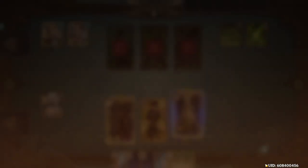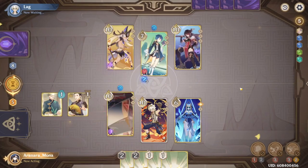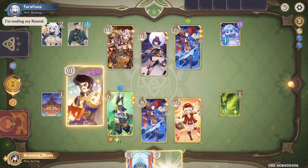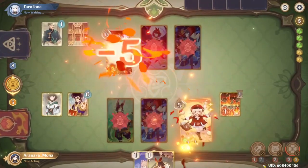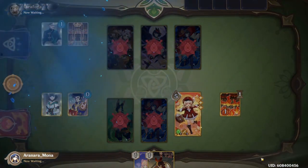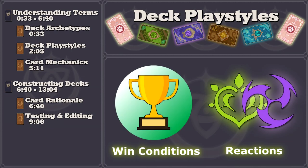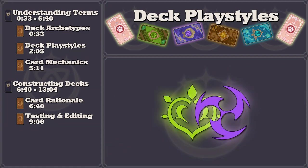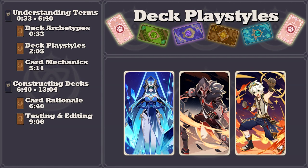While Genshin's TCG tends to frequently award aggression, no one archetype is inherently better than any other. Instead, it's better to either find an archetype that you enjoy, or allow the deck's archetype to develop naturally based on the cards you choose to put in it. Despite that being said, some deck playstyles work better with certain archetypes. Deck playstyles are often defined by their elemental reactions or resonance and their win conditions. For example, there could be a Dendro Resonance Catalyze deck or a Pyro Resonance Vaporize deck.